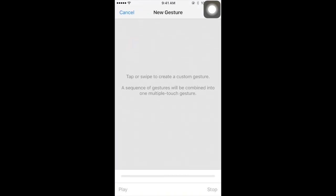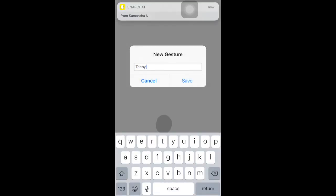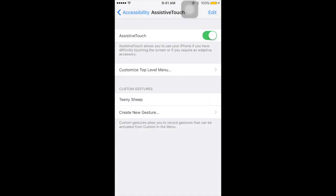You can move it around wherever you want. Then you're going to create a new gesture — just tap as many times as you can really quickly and save it. You can name it whatever you want; I'll just name it Teeny Sheep. Once you get that, save it and head back into the Teeny Sheep app.